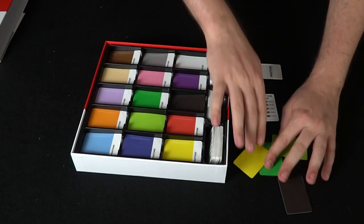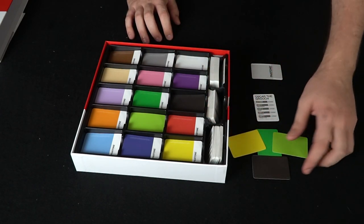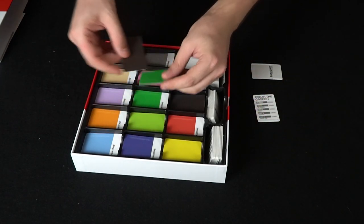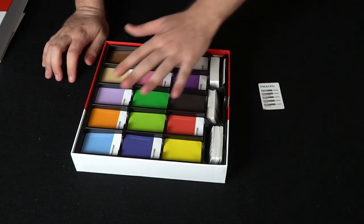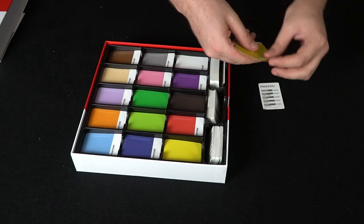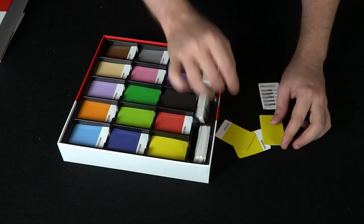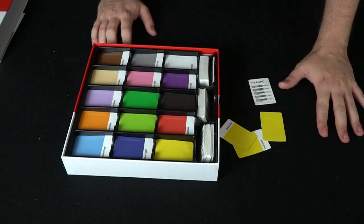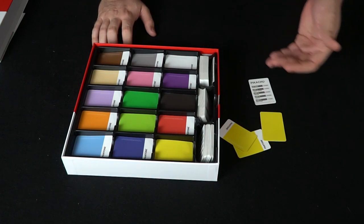You're going to make your image, and after you've done that, players are going to try and guess what it is. It functions the exact same way until the final round of the game. The final round is actually the most interesting, in my opinion, because you're simply going to get to use three of any color you'd like. For Pikachu, maybe I'd just use all three yellow and try to create a Pikachu. Players once again try to guess. At the end of the game, you add up all the points everybody has accrued, and the winner is the person with the most points.